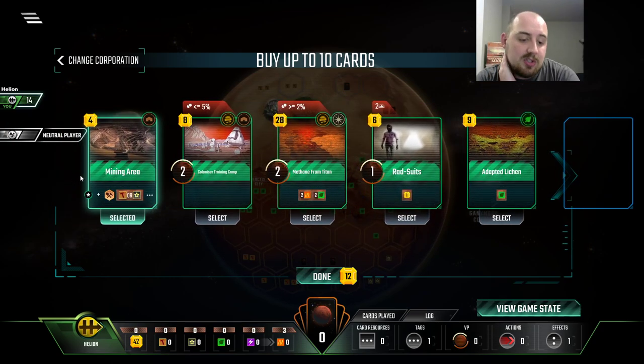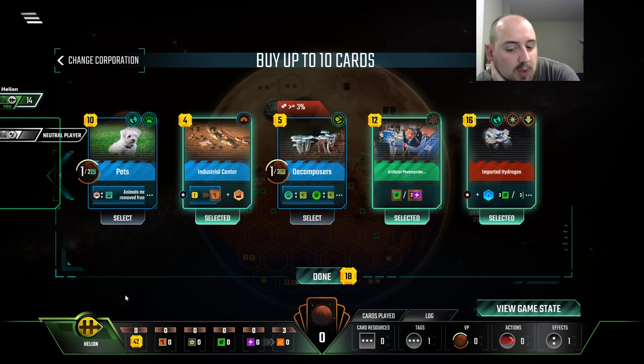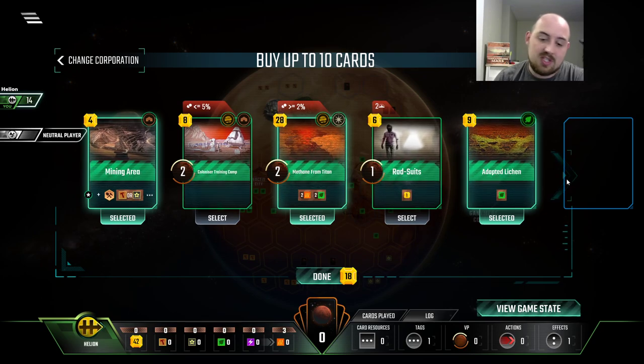Adapted Lichen is good to really get that plant income started, and Methane from Titan is also interesting to me. We have $42. Let me grab all this and think about turn one. $18 only leaves us with $24. We could spend $16, and then that gives us enough for one of the cards, and then we have to buy the other one for four — so it's like $20.